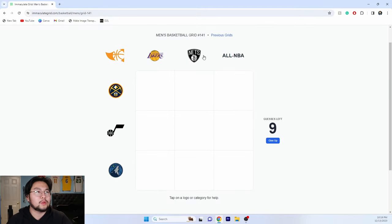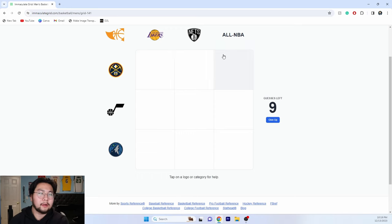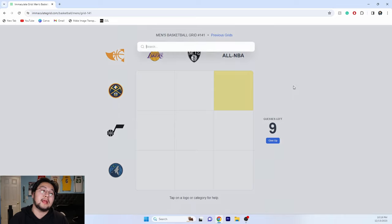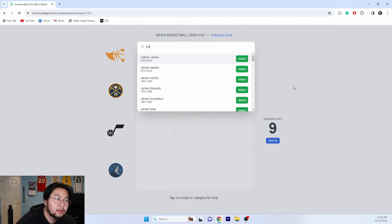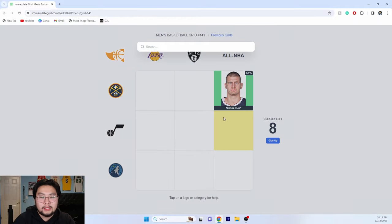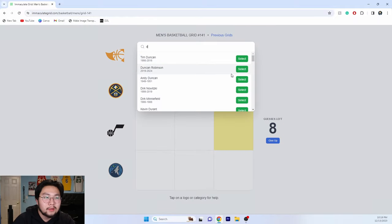Grid 141 — we've got Lakers, Nets, Nuggets. All-NBA on the Nuggets — oh, this one's easy, we can go Jokic, Nikola Jokic. Did Donovan Mitchell make the All-NBA team? There's gotta be Donovan Mitchell — I don't know about anyone else who made it. He didn't make it.